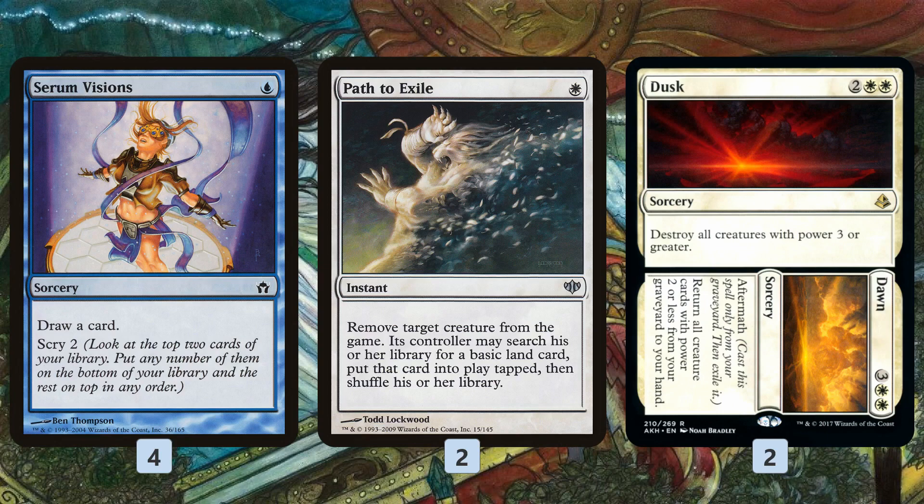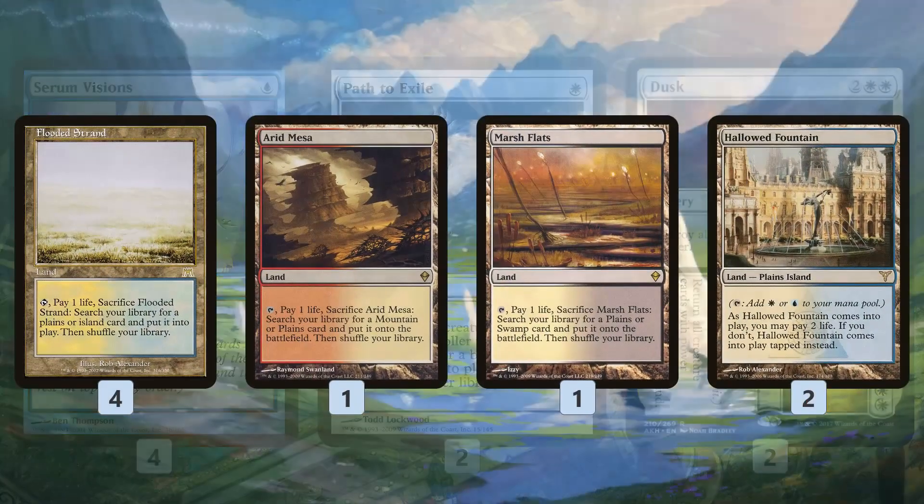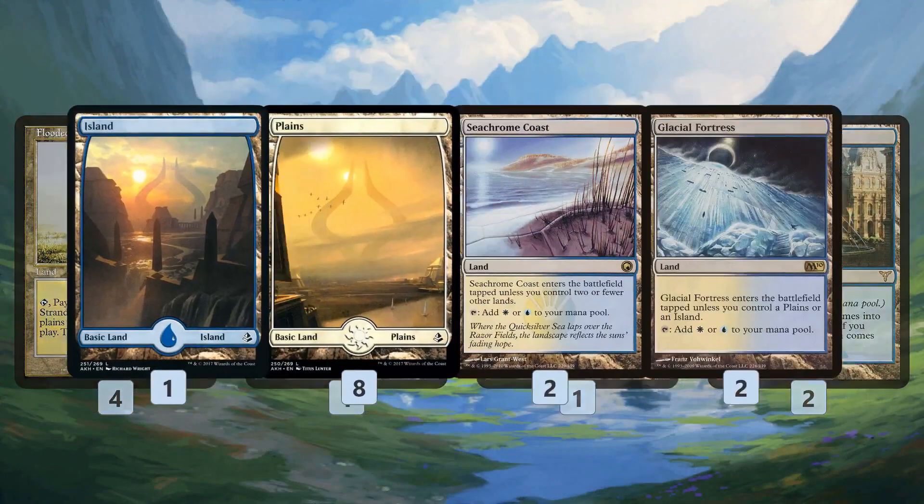As for the non-creatures: Serum Visions helps set things up in the early game, a couple of Paths for removal, and Dusk/Dawn — just like the standard deck, kind of a one-sided wrath. But the big deal in the late game is Dawn just gets all of our stuff back from the graveyard to our hand, letting us rebuild our board super quickly with our Monument.